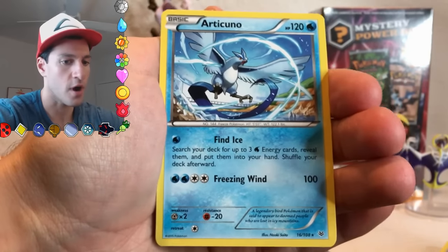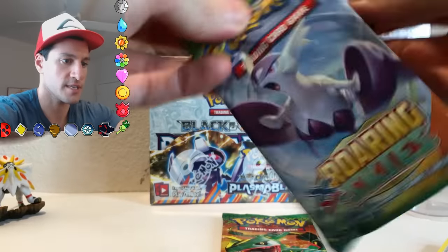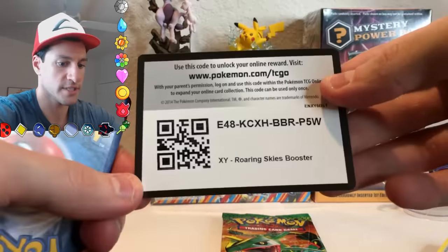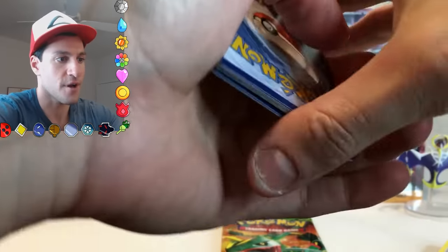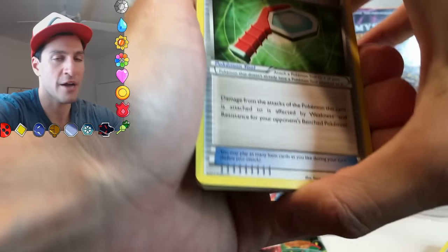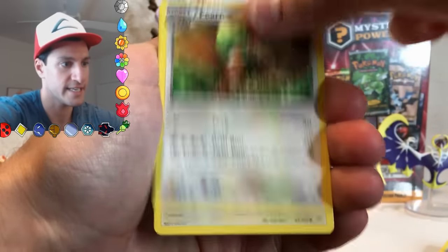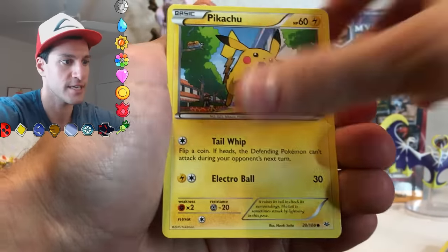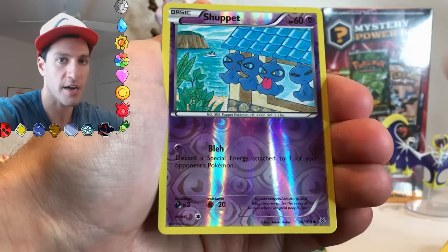A non-holo Articuno. So now we have two packs remaining in this first box — a Roaring Skies and the Dragons Exalted. I did pull an amazing Blastoise holographic from my previous Boundaries Crossed older pack, and that was exciting because that's one of the cards you want in that series. I actually opened up a booster box of Boundaries Crossed about two or three weeks ago — you can check that out in my box playlist.